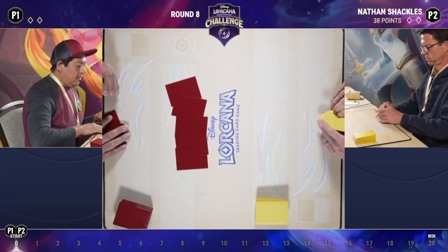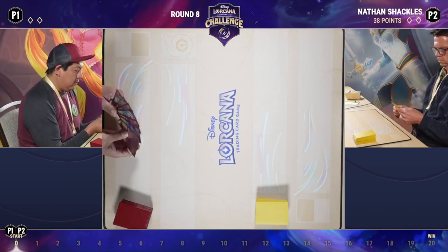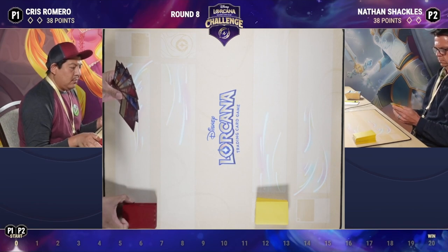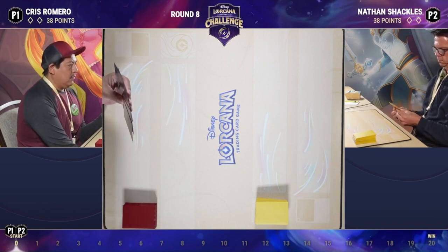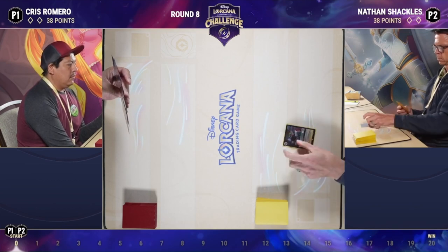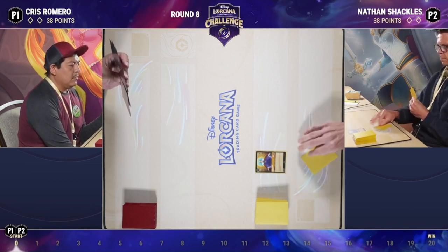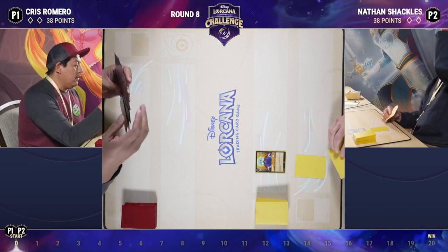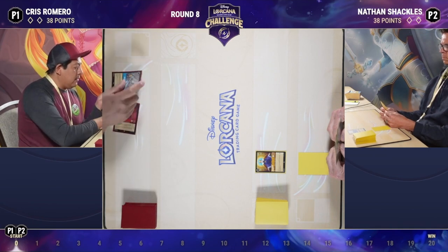All right, I think we're in for a fun matchup here. If I'm tracking correctly, I think we have a Ruby Sapphire deck against a Steel Song deck. Both players are at 38 points here, which is critical as we look to qualify for day two. I believe people are talking about 44 points being the cutoff, so something to keep in mind as you close on these final rounds.